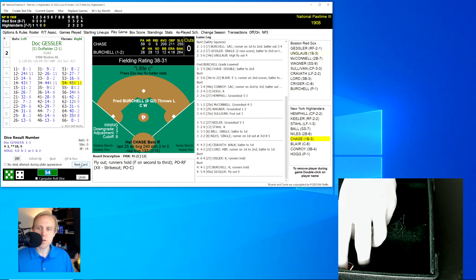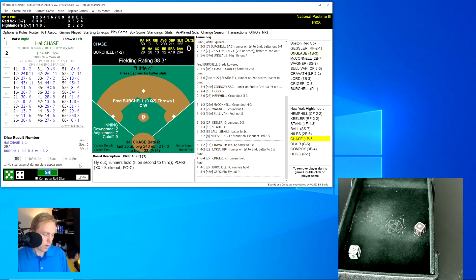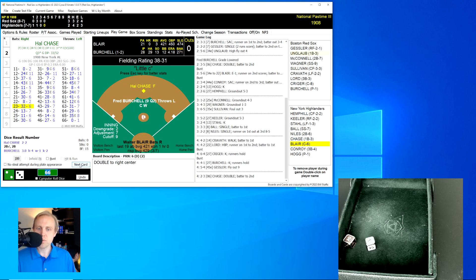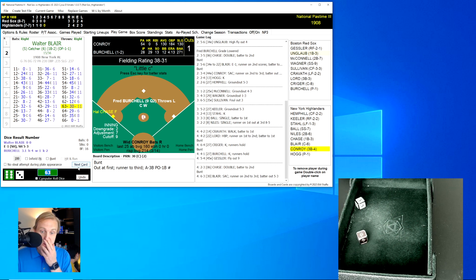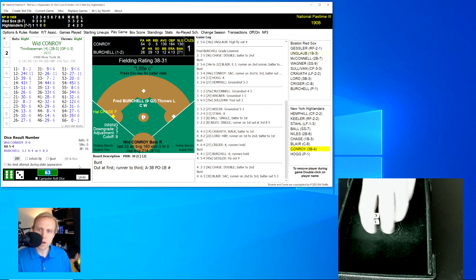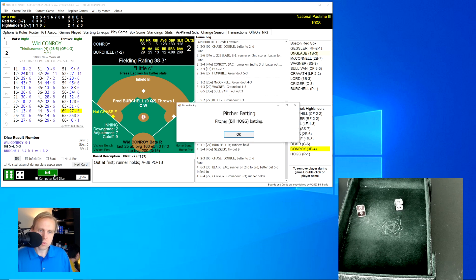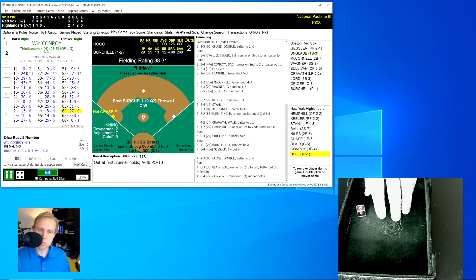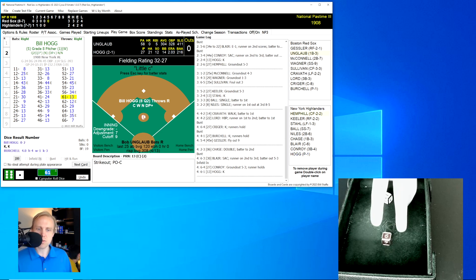Doc Gessler rolls a 54 for a 45 — a fly ball to right field, Keeler has it. We go to the bottom of the fourth. Hal Chase rolls a 66 for a 0, then a 23 for a 6 — a double to right center. Walter Blair bunts, rolls a 63 for a 30 — a good bunt to the left side, Lord throws to first for the out. With Chase on third, Wood Conroy rolls a 64 for a 27 — ground ball to Lord, who looks Chase back to the bag and throws to first for the out. Bill Hogg rolls a 61 for a 13 and strikes out. We go to the top of the fifth.